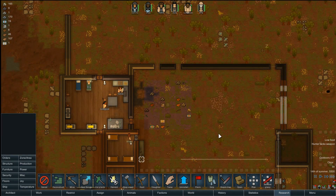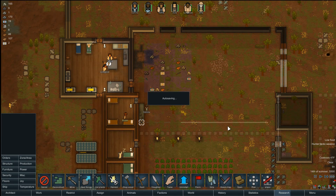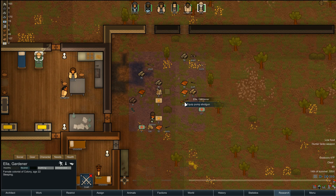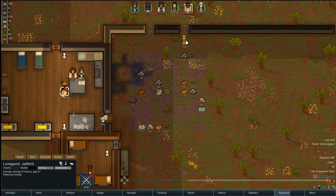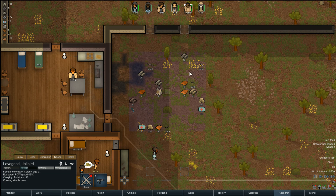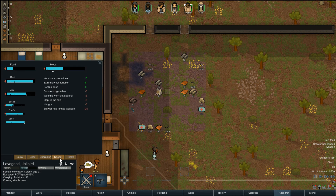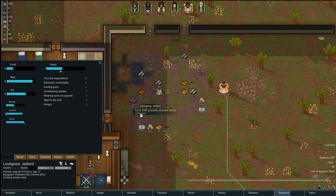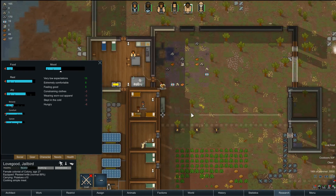I'm still low on food. Ella is probably the one without a weapon. She can go ahead and get the shotgun. Lovegood, you need a weapon too — go get the personal defense weapon. Brawler has a ranged weapon, so go get the plasteel knife. Actually, does this count? Nope. Okay, good to know.